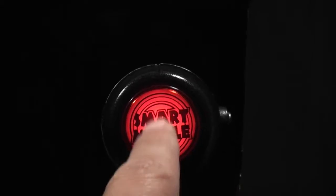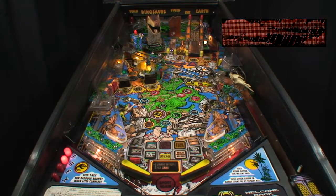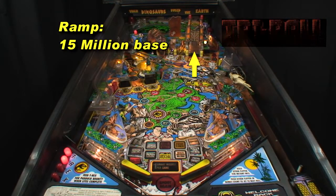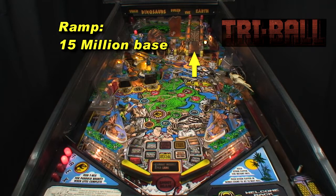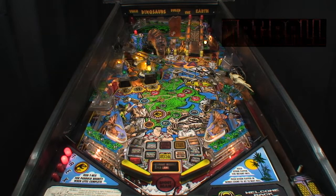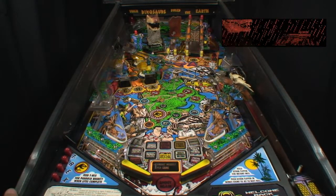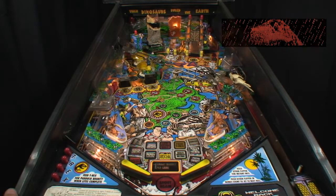Don't use a smart missile yet because you get only one missile and you want to save it for chaos. During tri-ball, shoot the ramp for a 15 million base jackpot and the inner loop for a base jackpot plus 15 million. The base jackpot value increases by hitting playfield targets. Since the goal is to start chaos as soon as possible, shoot the easier ramp shot.